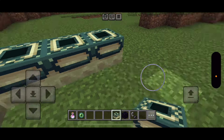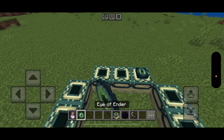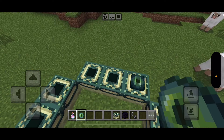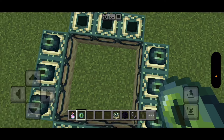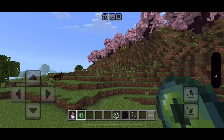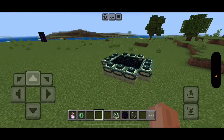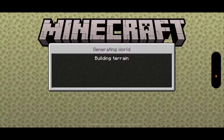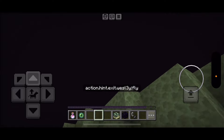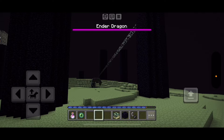Let's hop over here. That should do it. Eye of enders. There we go. Watch closely — anything in here? Oh, that's right. There we go — the Ender Dragon.